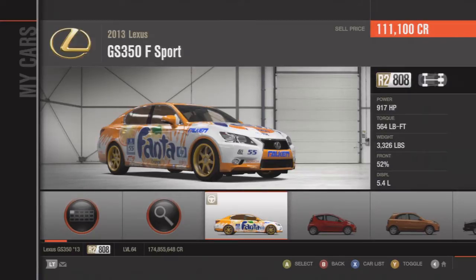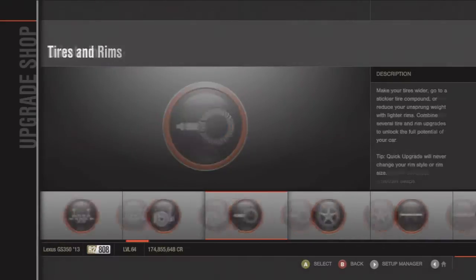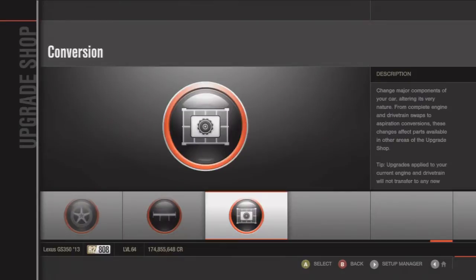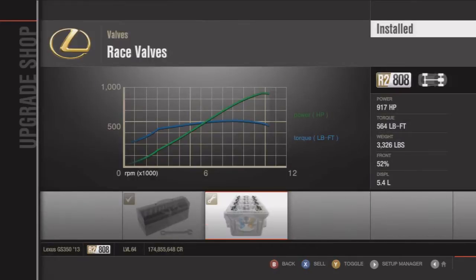Hey, what's up guys? Here's another Forza tune — this is the new 2013 Lexus GS 350 F Sport. This came out in the August DLC pack. This car is free to download for any of you guys who would like to have it. Here is the tune, pretty simple.